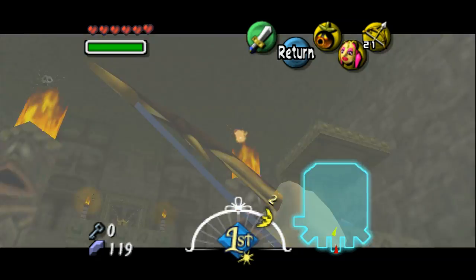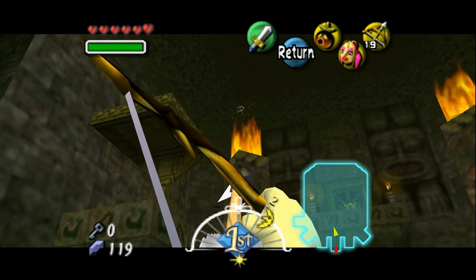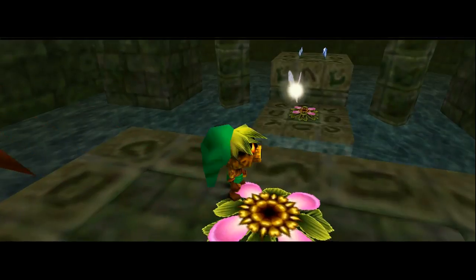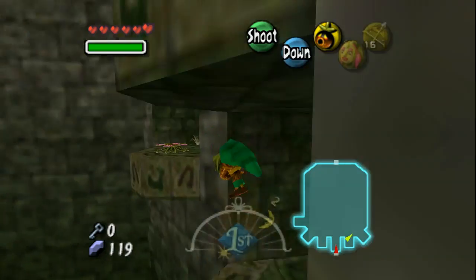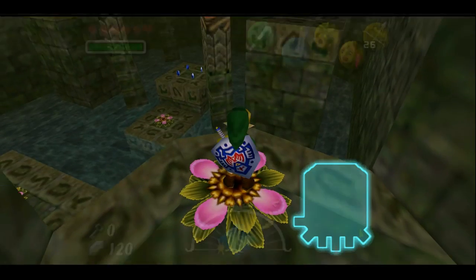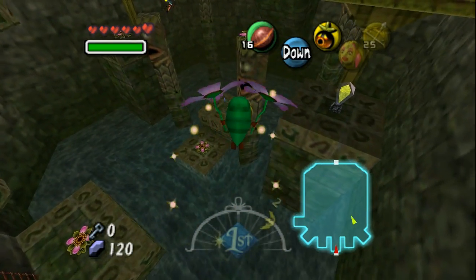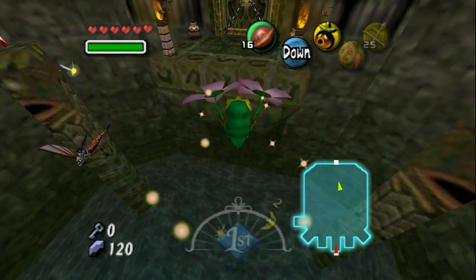I'll take down those skulltulas. Come on dragonfly, come over here so I can get you out of my way. Hit that switch — quickly, we've gotta get to those Deku Flowers before the fire comes back on and kills us, because unfortunately the Deku are susceptible to fire — fire is a big no-no for Deku. Okay, we've reached the boss door!